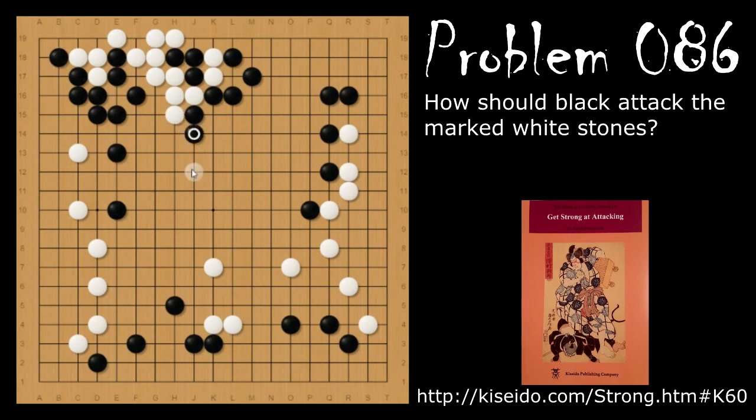So white is going to push out, black will extend, white will push out again. Since black is so strong, black is going to hane. If white hanes back, then black will extend. But white has nowhere to go — white is squeezed between two black positions. White needs to come back and fix, otherwise black will just cut here. And white can't run to his other group because of the black stones in the way. So white is going to die. It's all because white did not play that key move. That move guarantees a second eye in the corner. So it's very, very important to secure your group if you need to.